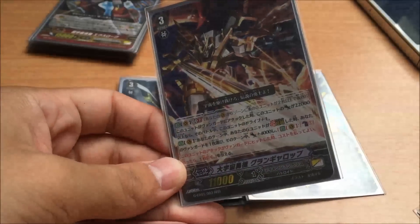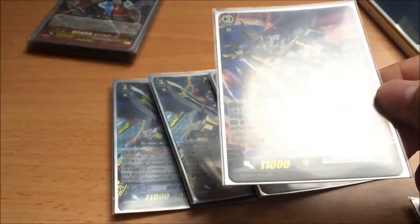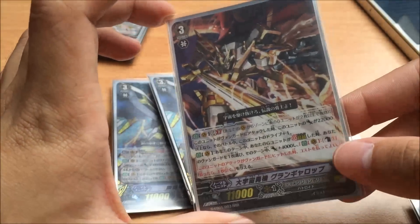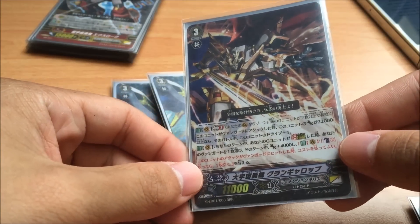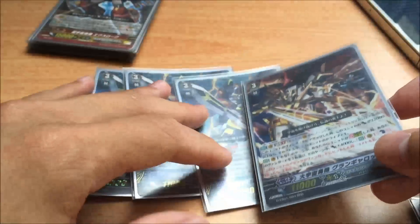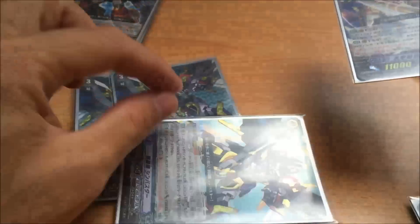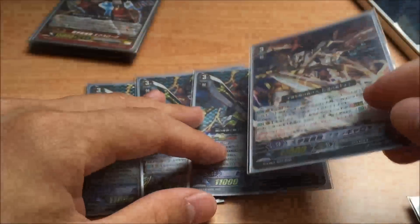Grand Gallop's ability is basically when he performs Strike, he gains plus 4k and the effect Counter plus 1. When the attack hits, you can draw 1 card. So it's basically like Sin Buster, because when his attack hits, he can draw 3 cards. But it's like more support on the strike.